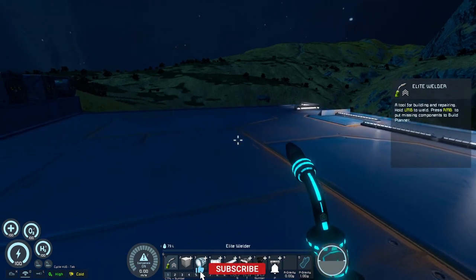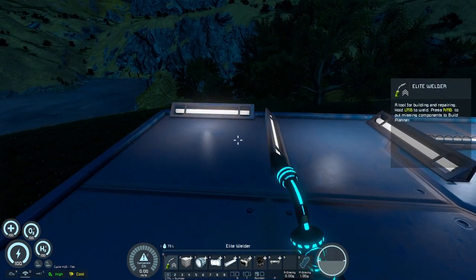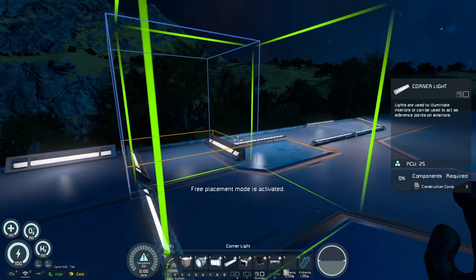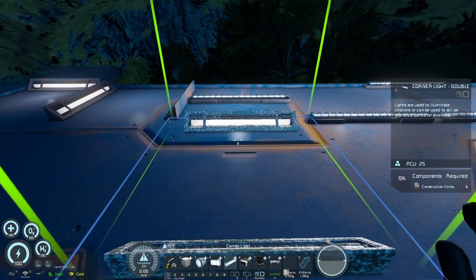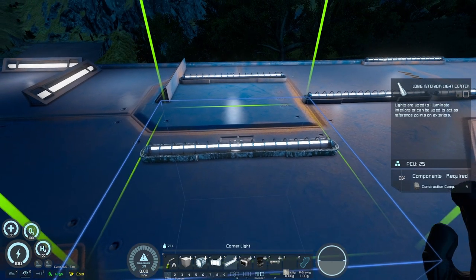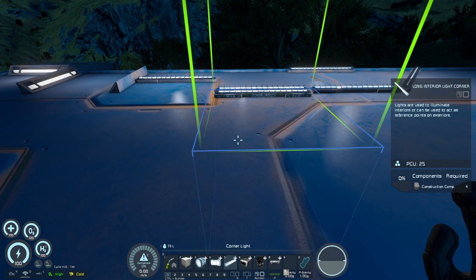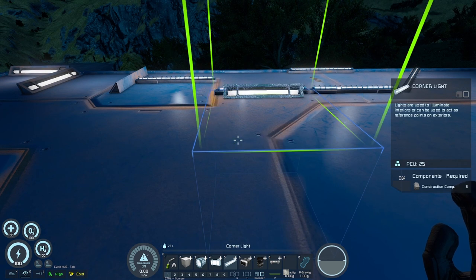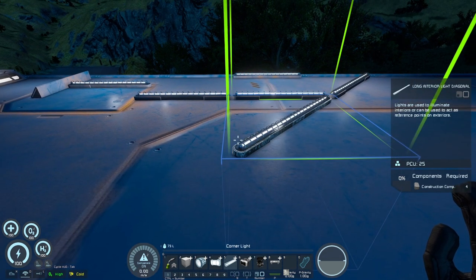If you like the video, don't forget to hit the like and subscribe button and slay that notification bell for more weekly content. I have something coming out every week whether it's SE-related or anything else. Next up we have the corner lights — you've got the normal corner light, the regular double, and now a long interior that goes in the middle center, one similar to the original that goes in the corner, then the double, and also a diagonal.